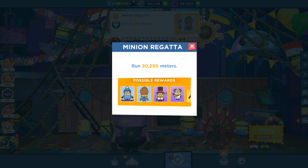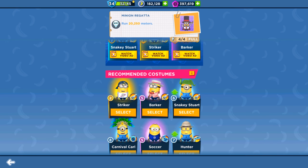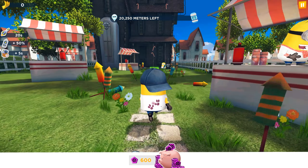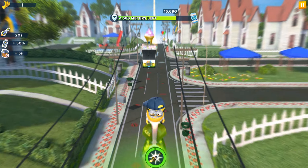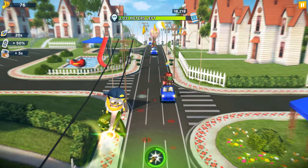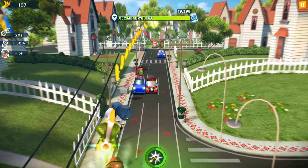The next task is to run 20,250 meters. We're using the Striker Minion, whose powers are very strong — he gives us two times more meters while using the Gross Rocket. With all perks activated, including the Minion Launcher, I'm pretty sure we can complete this task in just one use. Three, two, one — and twenty thousand meters are already left behind!